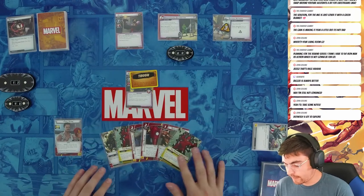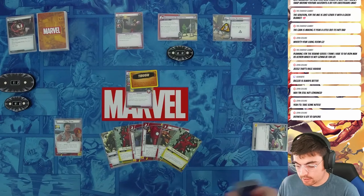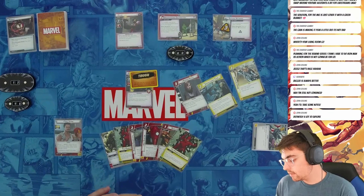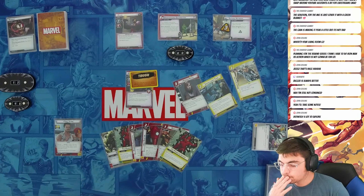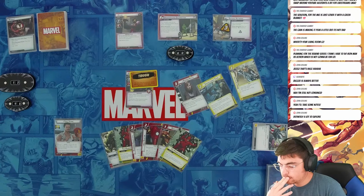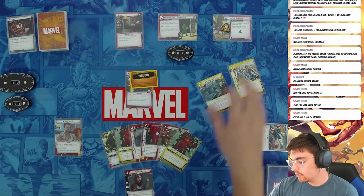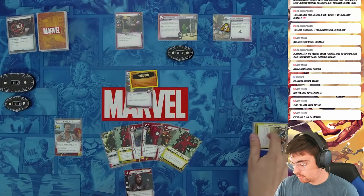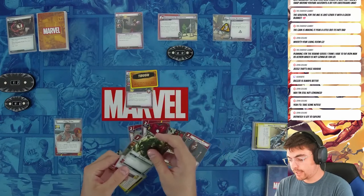Now I'll use my Futurist ability to look at the top three cards of my deck and add one to my hand, discard the others. This is tough — if I get Pepper Pots, I think I gotta get her. I didn't want to discard either of these though. Okay, now to play Pepper I'll use Repulsor Blast and Strength.